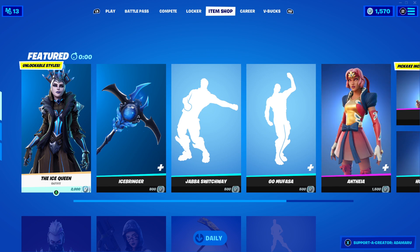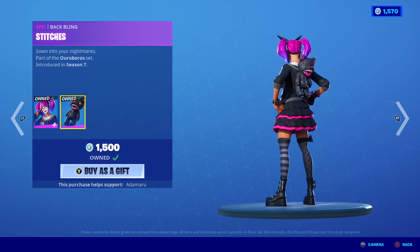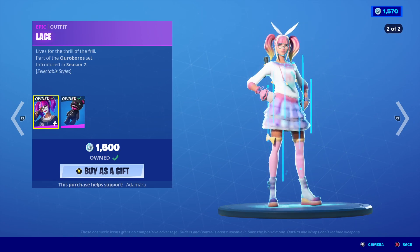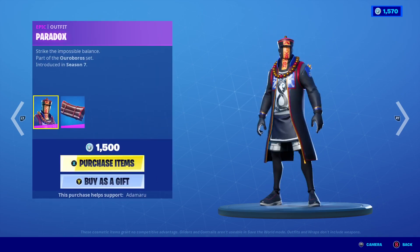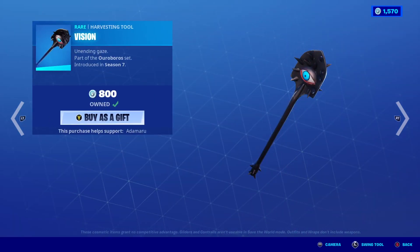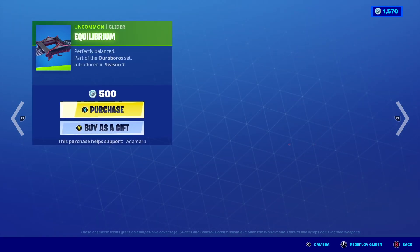Lace is back with her back bling Stitchy Stitches, and she has her other style which is kind of cute. Paradox is here but doesn't have a style, which is weird. Eternal is also here. Vision is a very nice pickaxe, and Equilibrium — I like it.